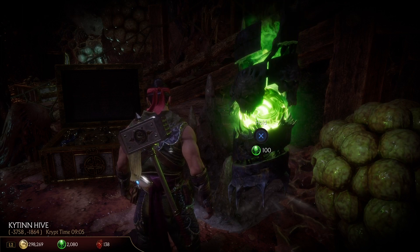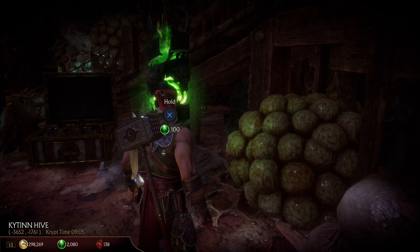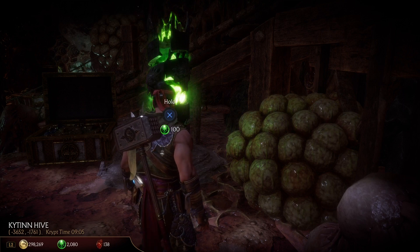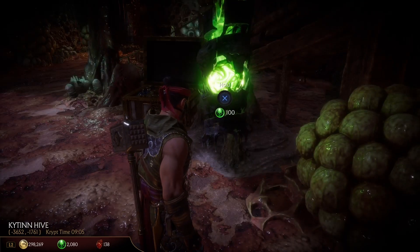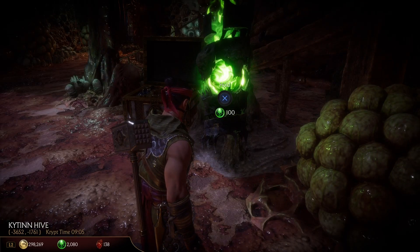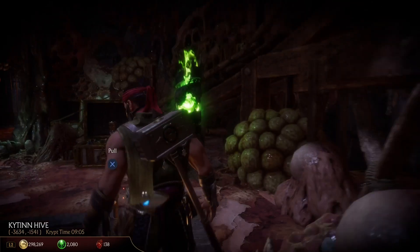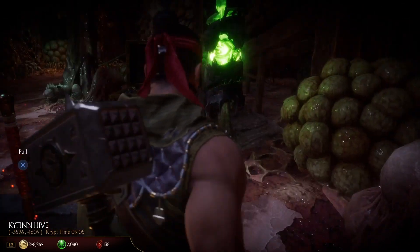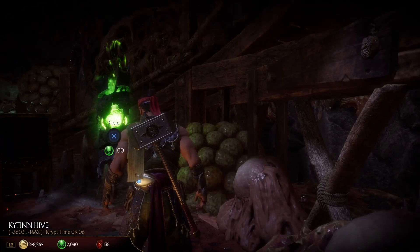Hey guys, Elgin here. I'm going to show you how to do the Krypt amulet glitch. I didn't find this glitch myself — I found it from Dead Roach's channel. I'm going to post his video link in the description. I saw how he did it, and in his video he didn't have an example of how to do it because he already used it, but here I'm going to show you how.